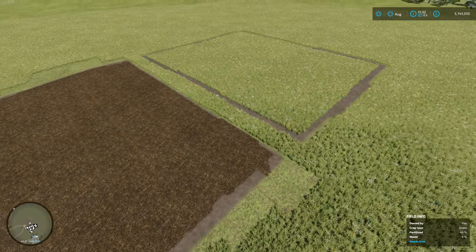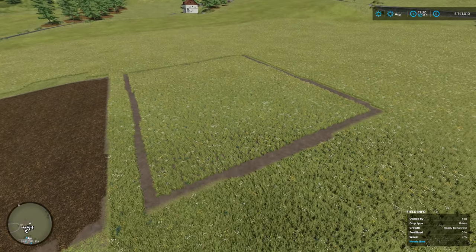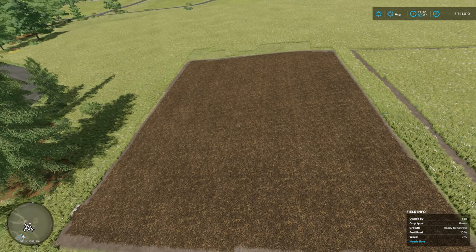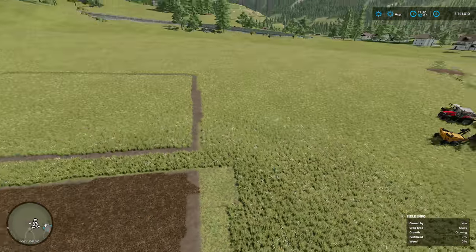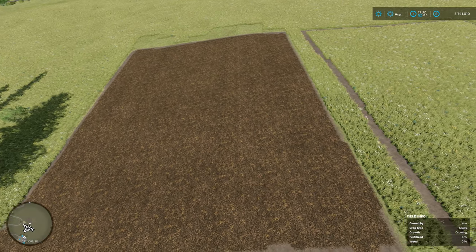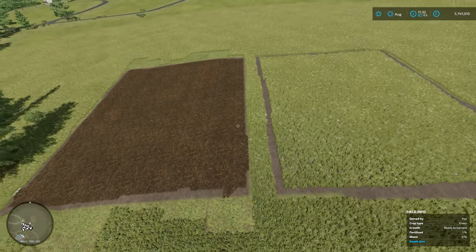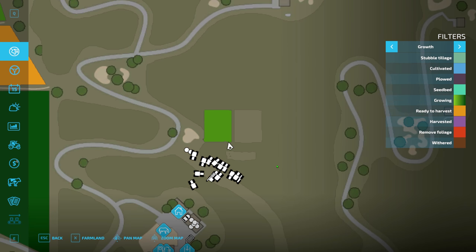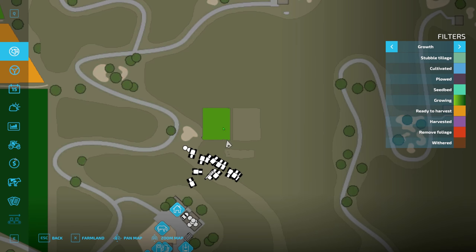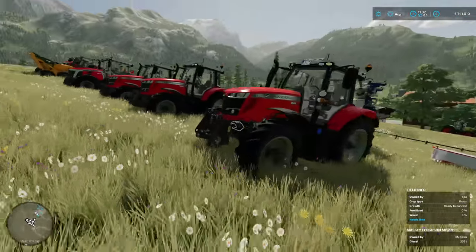Right, we've got two grass fields. The meadow grass on the left - we can't do any fertilizing with that, can't spread slurry on it, nothing's going to have any effect. Whereas this feeding grass we can fertilize, we can spread lime, we can use the new grass care kit, and we can put manure and slurry on it. It's important to have this grass type if you're trying to maximize grass yield. When planted, grass starts at a mid-growth stage and you do harvest it a few times per year.